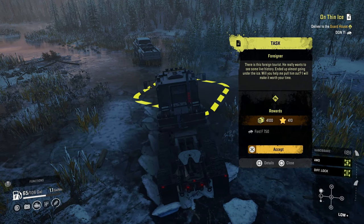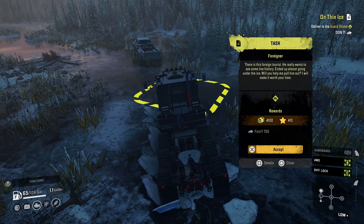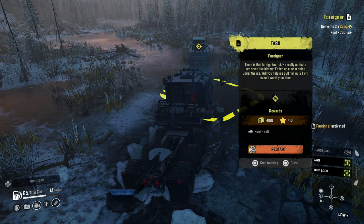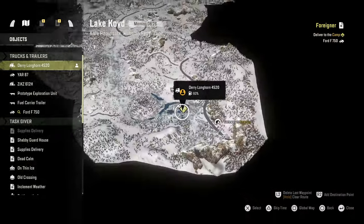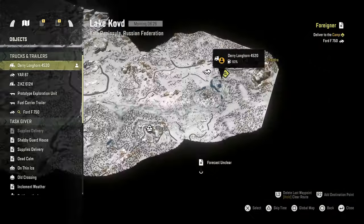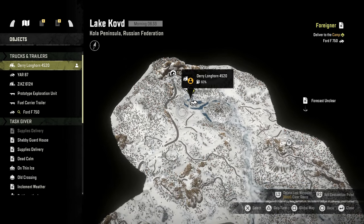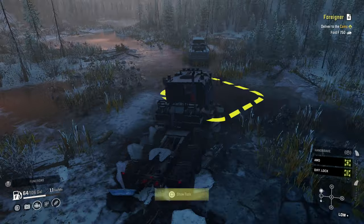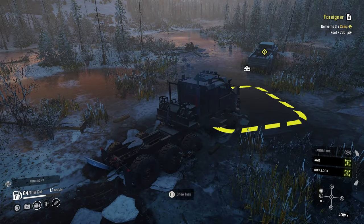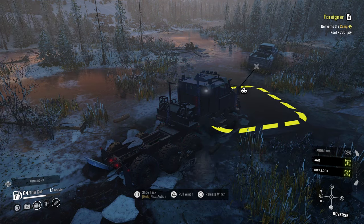There is the foreign tourist — he really wants to see some live history, ended up almost going under the ice. Will you help me pull him out? I will make it worth your time. You better. Let's accept this — start tracking it. We gotta take you to the camp, which is way over here. I think we leave the Yar where it is. We're gonna throw this in reverse, catch a winch, and yank you out. We are going to follow the exact same path that we took to get in here.